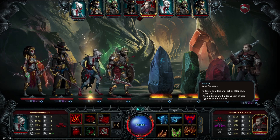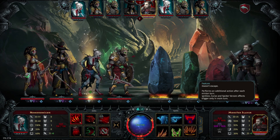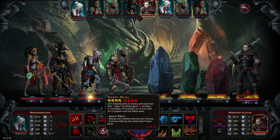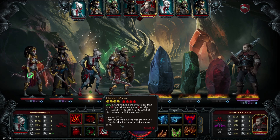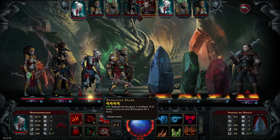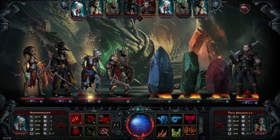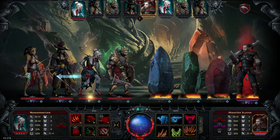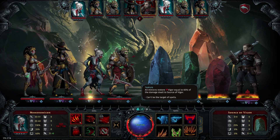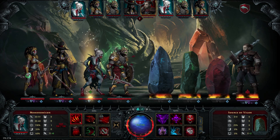He performs an additional action after each minion turn — so we get one action, he gets an action, we get an action, he gets an action. This guy's going to be tough. We need to knock out his block. AoE seems very good here — the AoE crit will give us 60% of the damage as mana, vigor, and wrath. That seems quite effective. So what we might want to do is have the Bride buff for a couple of turns, and then her AoEs are just going to do insane damage.